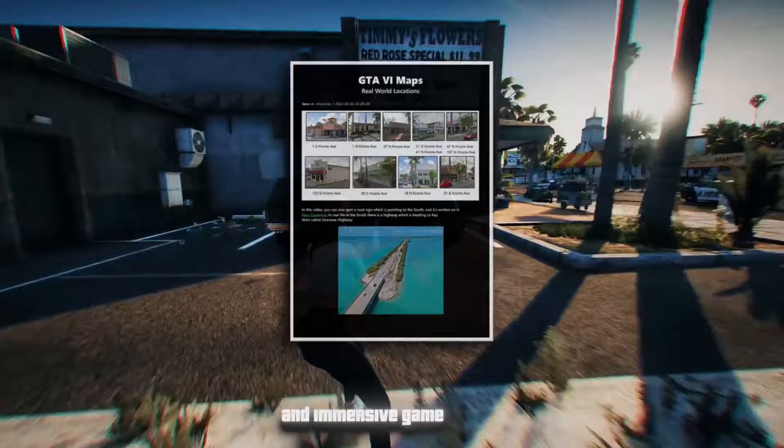Players can also loot vehicles, as shown in the Hank's Waffles video. A button prompt to examine an SUV suggests the ability to inspect random vehicles and potentially steal valuables. Random world encounters include parking disputes, donut burnouts, protests, and even someone getting a concussion — these events add depth and realism to the world of Vice City. The community has also constructed a preliminary map of GTA 6 based on coordinates from leaks, with Vice City situated at the bottom right.